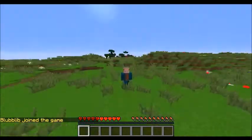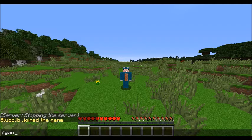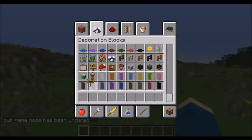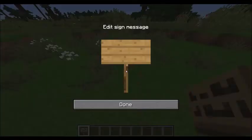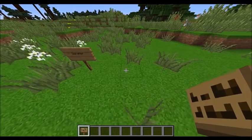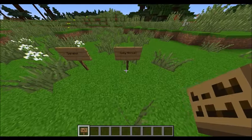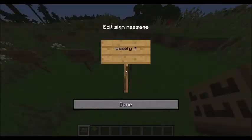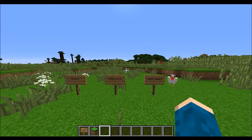Now we are back in my server. We will use it in-game. Take out a sign and we'll label the signs — we take 'Donator', and they would say 'Daily Bonus', 'Daily Reward', 'Weekly Reward'.